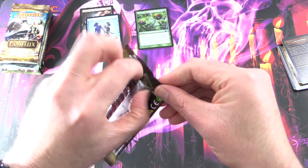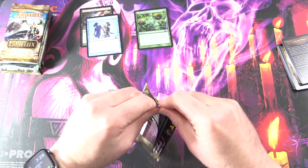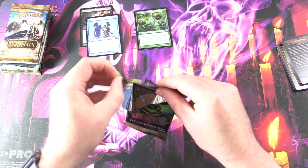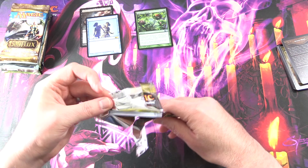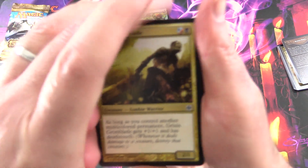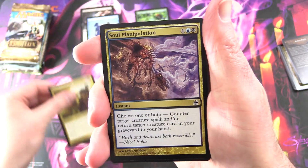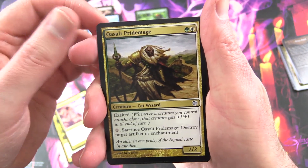Alara Reborn coming up next. Let's see if I can get this one open — this is going to be tough. Bear with me, I'm trying not to completely destroy the packages and the cards inside. We have Grixis Grimblade, Soul Manipulation, Qasali Pride Mage — a Cat Wizard.